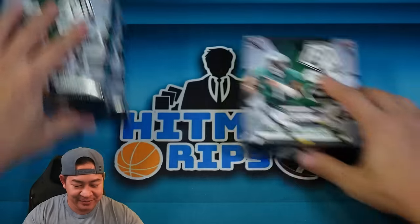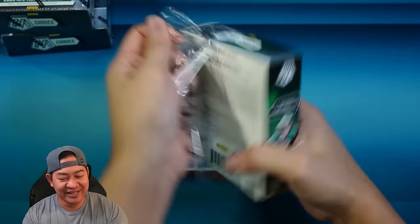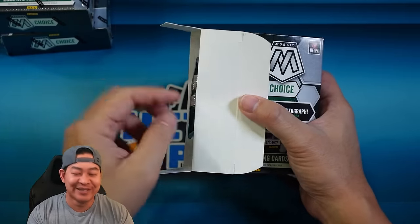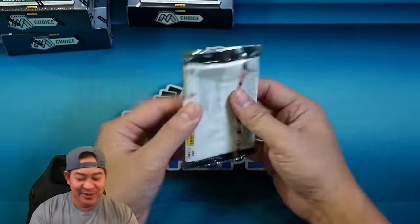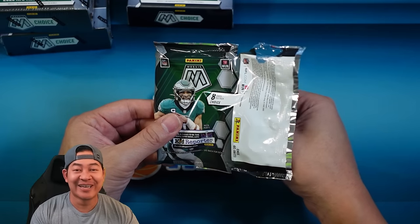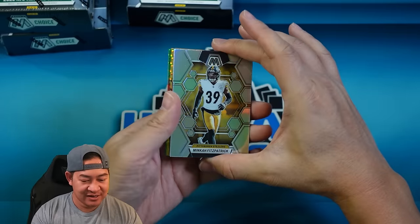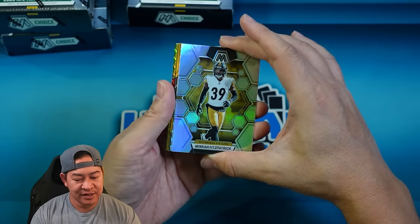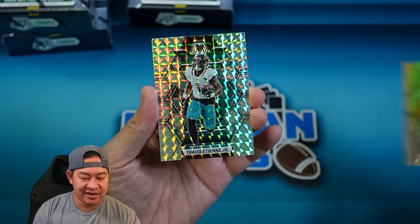All right, box number one. I have a full case break of this. Last year we were actually very hot and pulled a bunch of nebulas — I actually had a box where I pulled two nebulas from the same pack. Here we go, pack number one, eight cards. The ceiling is very high on this product. There's a Minka Fitzpatrick to start off the rip. Looks like we have a black gold — that must be an auto. We have a Minka Fitzpatrick on the silver, and a Mosaic silver behind it — that's going to be Travis Etienne.